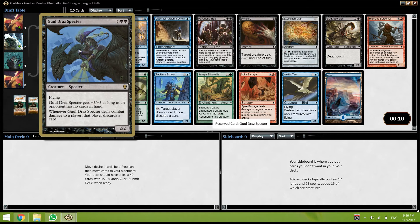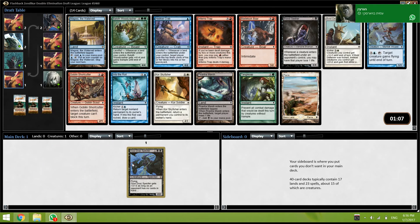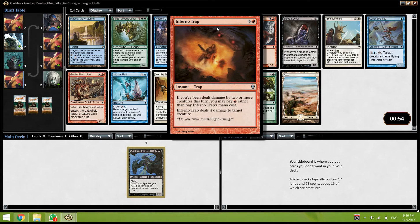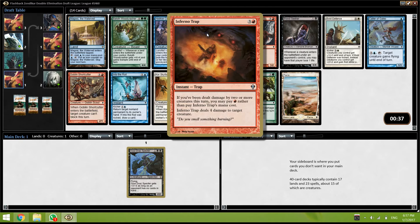It looks good, so yeah I'm going to try that. Alright, a few options here. Wood Crusher is very strong but green is not amazing here. Inferno Trap is also pretty nice — I think it's the better card and black-red is good. Blade Tusk Bor is also very good, Core Skyfisher is fine, even Bloodseeker is okay, Into the Raul is okay. I think I'm going to take the Inferno Trap.